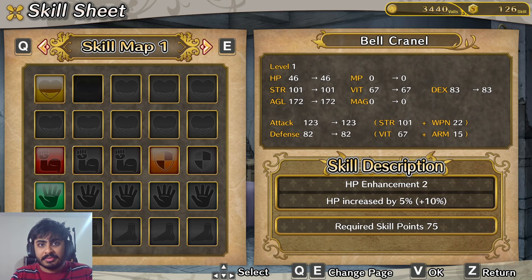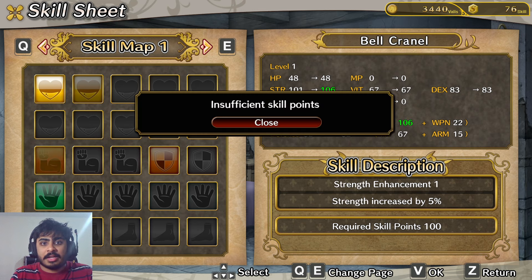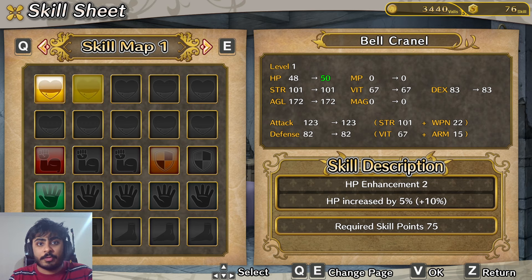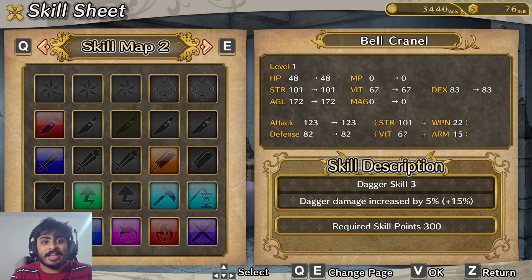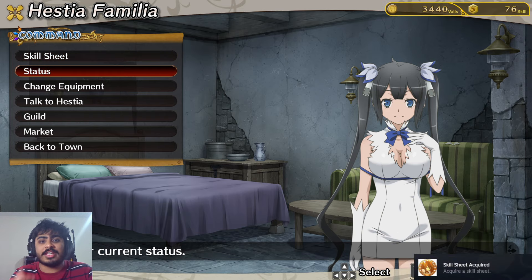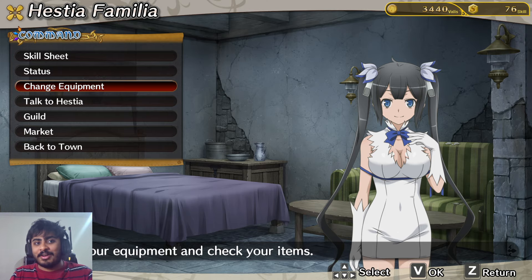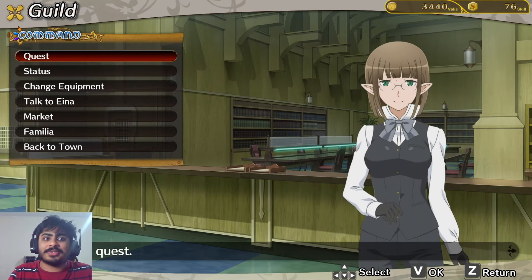I've got skill points from beating goblins. I can activate HP increases, and there are skill options for dagger skill, sword skill, large sword skill, and support skill. This is exactly the kind of system I want to see in future games, with even more depth. I might consider doing a 100% completion stream if you guys are interested.